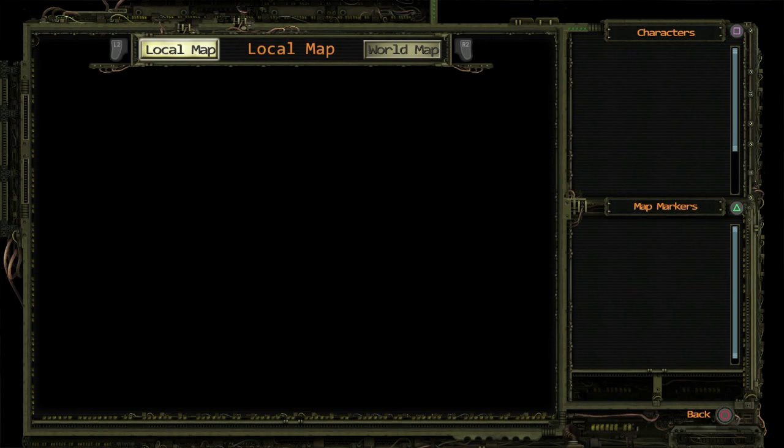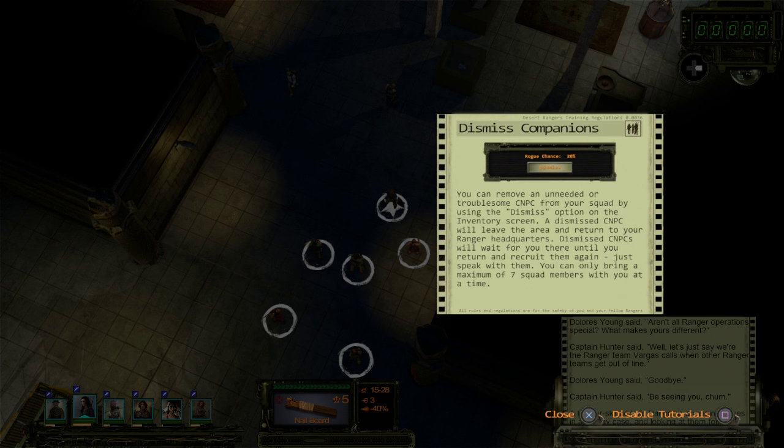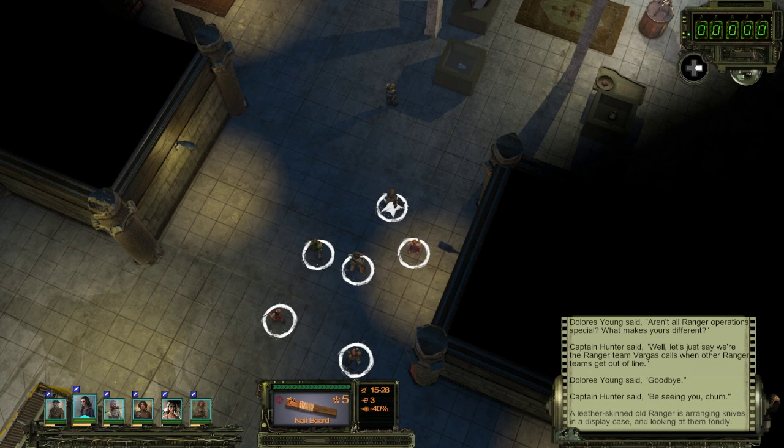Do we have a map of the area? Looks like we have to discover our surroundings along the way. You can remove an unneeded or troublesome CNPC from your squad using the Dismiss option on the inventory screen. A dismissed CNPC will leave and return to Ranger headquarters and wait until you recruit them again. You can only bring a maximum of seven squad members — so three bonus characters on top of our four main crew members. I'm curious what happens when someone dies permanently from the main crew.